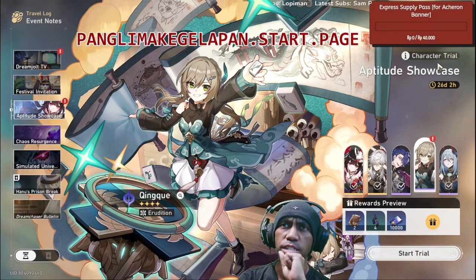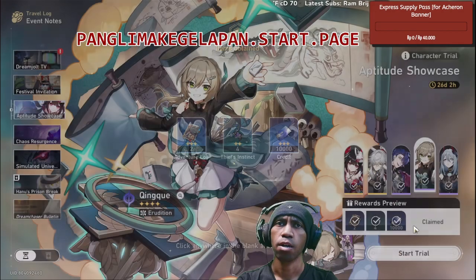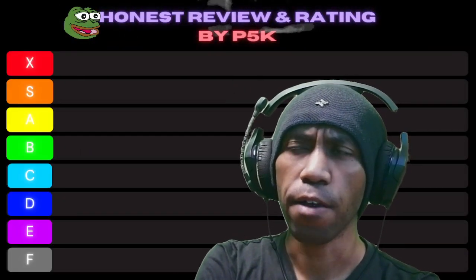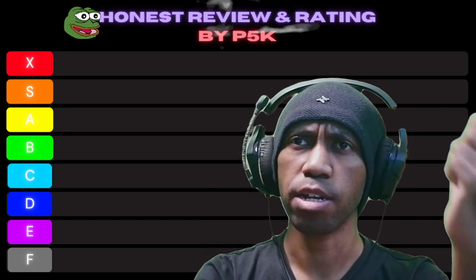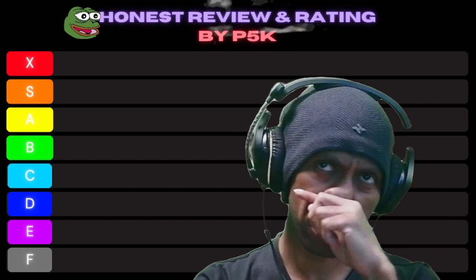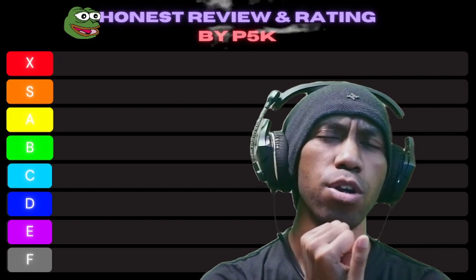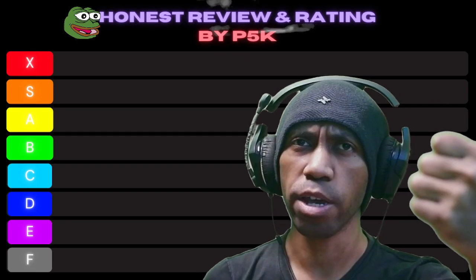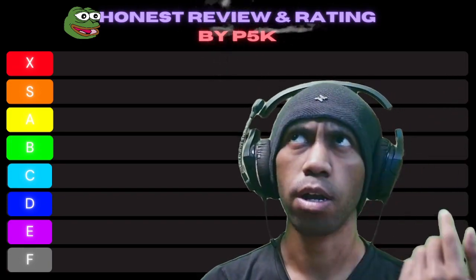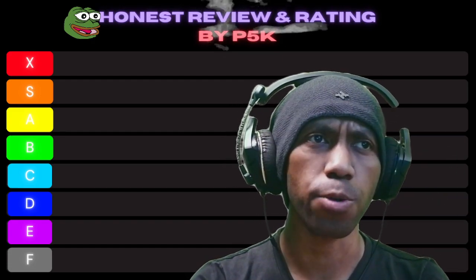Ching Chui is a tricky character — as long as you can play her right. Every time an ally's turn comes, she pulls one more tile, so she's really good with characters that have really high speed, like Pela or Sila. Mono quantum is really good with Ching Chui. I can see her paired with another quantum character, maybe Silver Wolf or the Landau little sister.